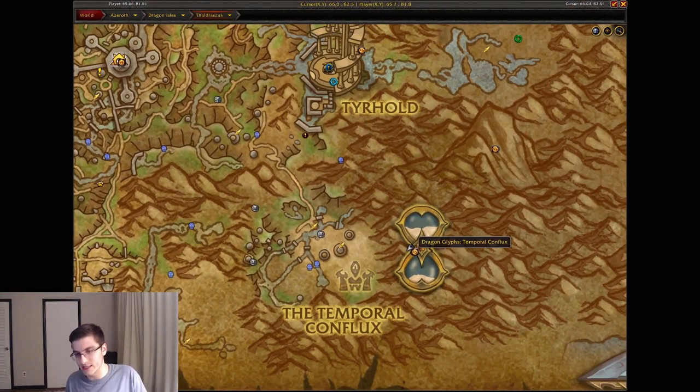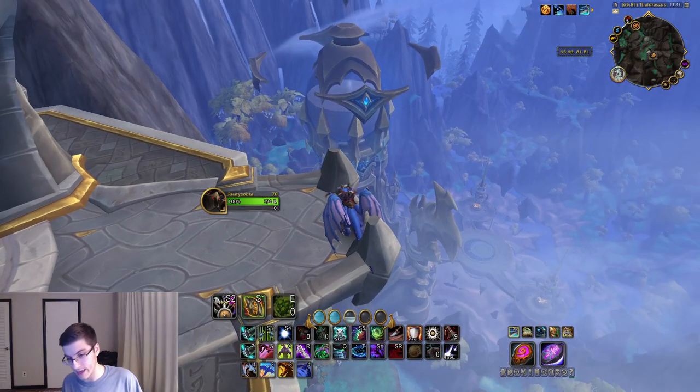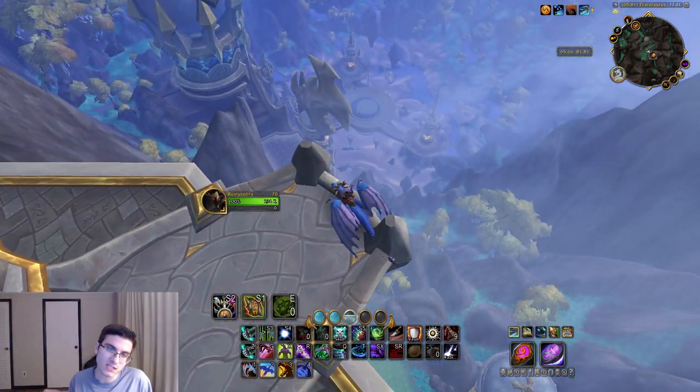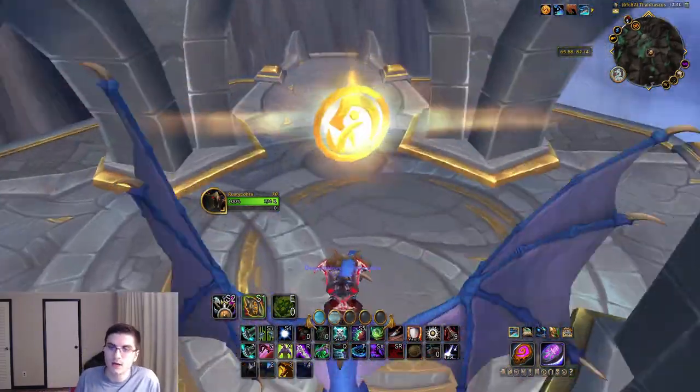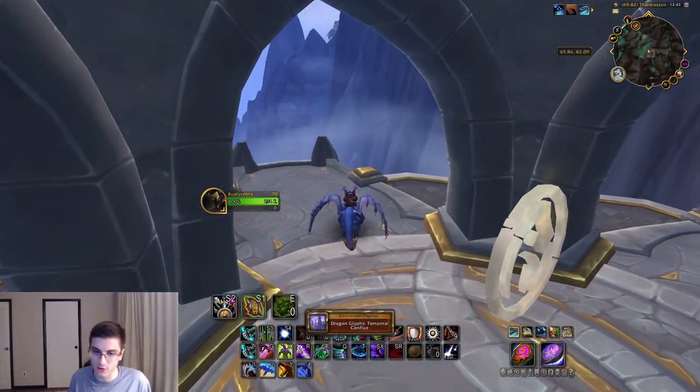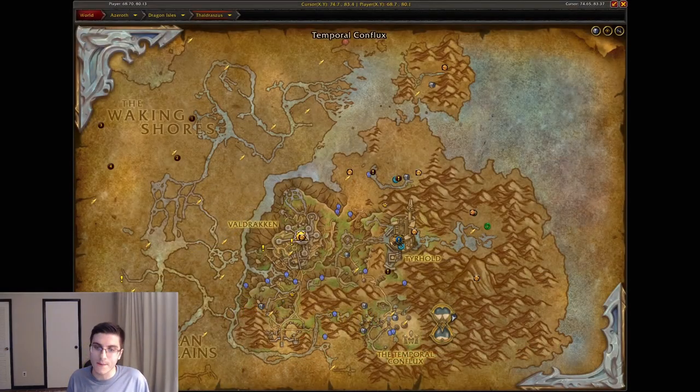Head over to the Temporal Conflux — this is where that giant hourglass is; cool looking area. To the west of the hourglass you'll have another one of these towers — pretty easy, just fly to the tower and pick it up. And here's where it could get a little bit tricky — get ready to climb Mount Everest in WoW.